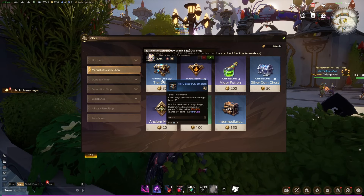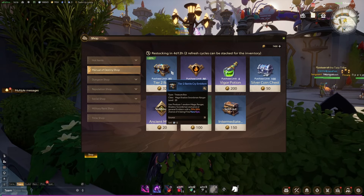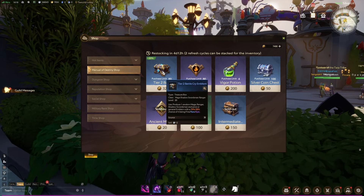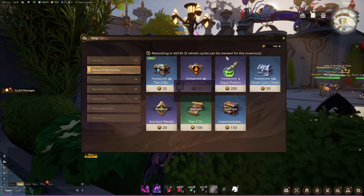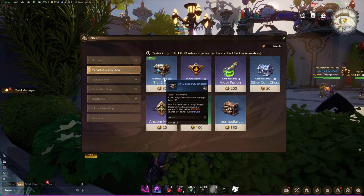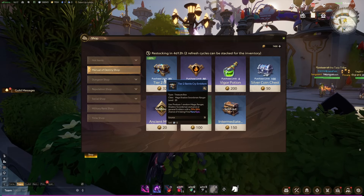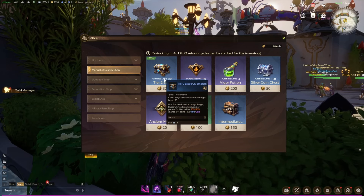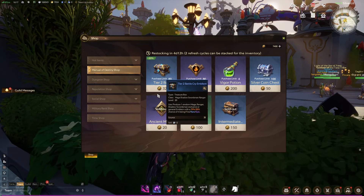The second most important thing here is the battle cry emblems — you can get 40 each week. This is also very important for your character progression, which is why the Manual of Destiny shop is considered the most important section. Worth mentioning: even if you miss getting everything by the end of the week, it doesn't matter because you can get up to two refresh cycles and those can be stacked in your inventory. However, if you again forget to get those emblems by the end of the next week, you're gonna lose those extra 40 battle cry emblems. The game lets you forget for a week, but you don't have a free pass for a third week, so make sure to get the emblems and the ancient medals.